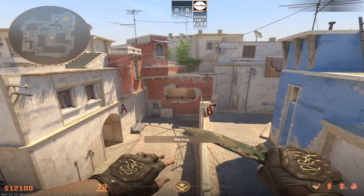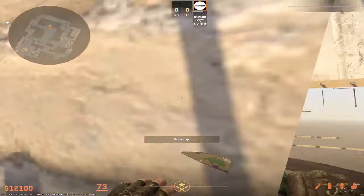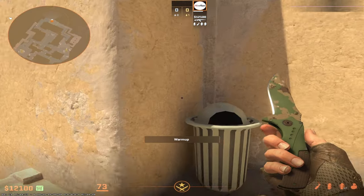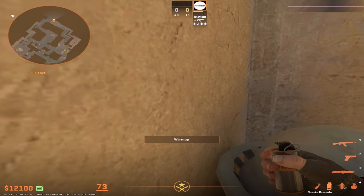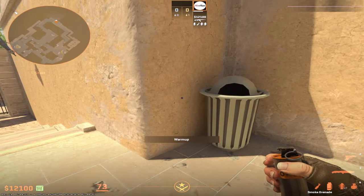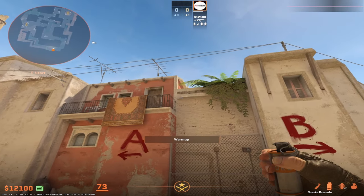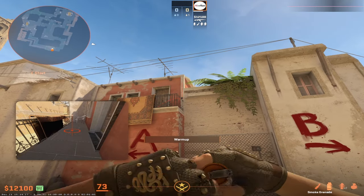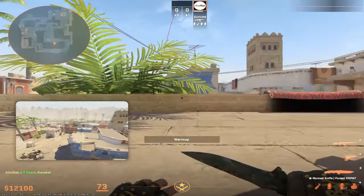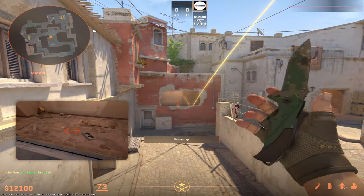Now let's move to mid smokes. I'll show you lineups for four smokes: nest, connector, B short, and one for crossing. For the nest smoke and connector smoke, get stuck into this corner, aim at the middle of this, hold left click and D, and do a jump throw. This will smoke off nest with no gaps.